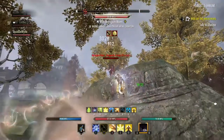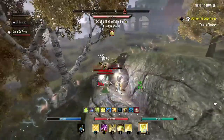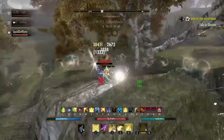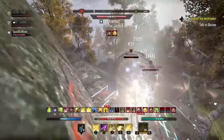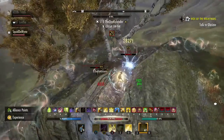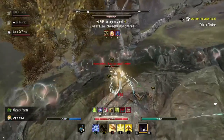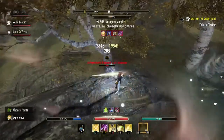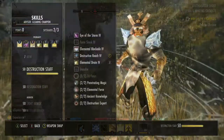A Nightblade jumps on me. I had a Power of Light on me, so I know a Stamplar is on the way. I put Total Dark on the Nightblade — he's level 616 and not paying attention, just trying to burst me down without breaking free of Total Dark. The Stamplar is peppering me with DoTs and bleeds, but nobody else is healing. Classic example of what happens when you think you can just burst someone down. The Stamplar goes down, and I land a Clinch into Sweep — that's all she wrote.